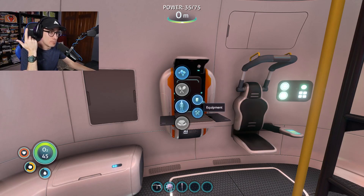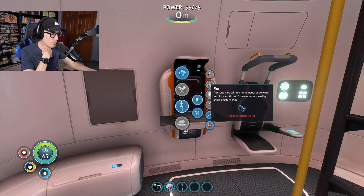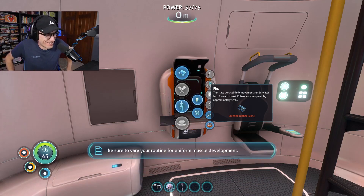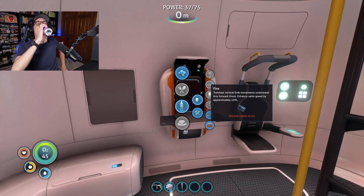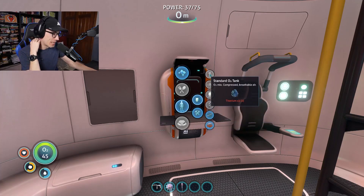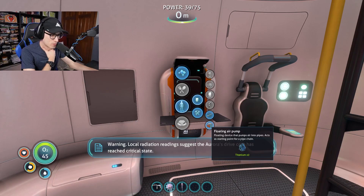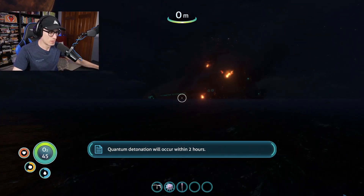We know where to find limestone, copper, titanium potentially. Fins — translate vertical limb movement underwater into forward thrust, enhance swim speed by 15%. We should do that. Data indicates that swimming... my Apple Watch is going off — you closed all your rings. Uniform muscle development. We should do fins, which require silicone rubber. An O2 tank — do I just wear it on my body? These are rhetorical questions. Local radiation readings suggest the Aurora's drive core has reached critical state. Quantum detonation will occur within two hours.